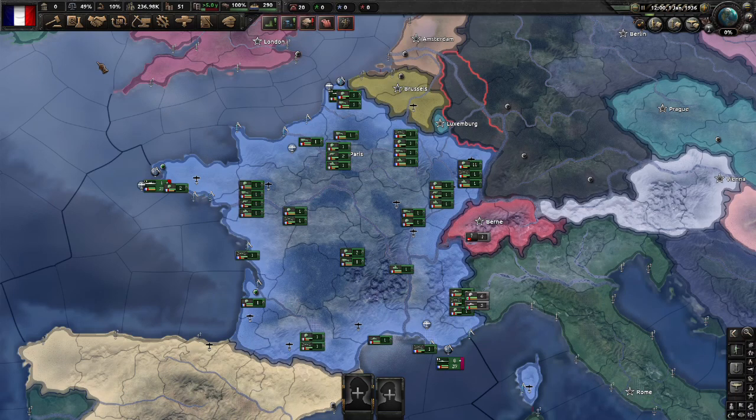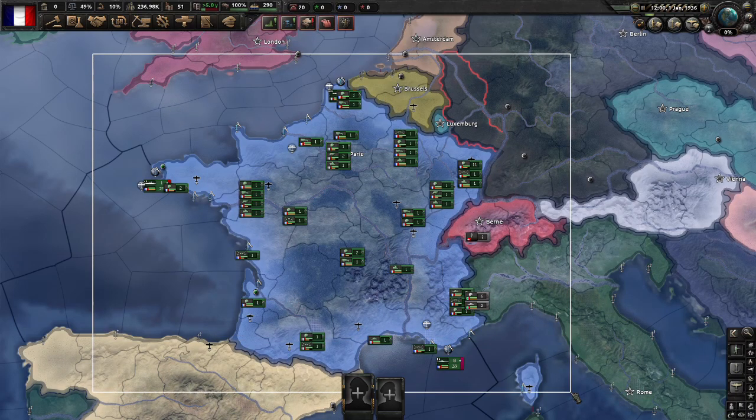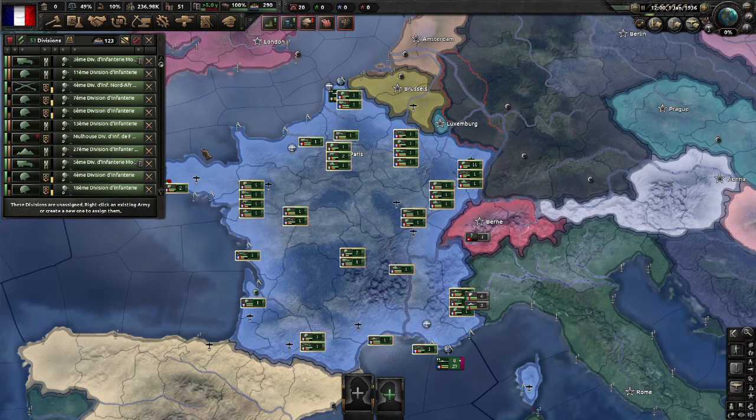The first thing I'm going to do is select all the divisions I can see in France. You'll see we've selected 53 divisions, and we've got an assortment of motorised infantry, basic infantry, colonial infantry, and mountain divisions.